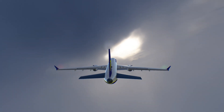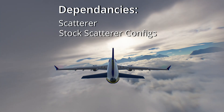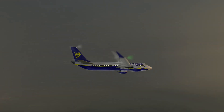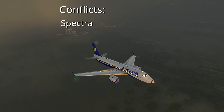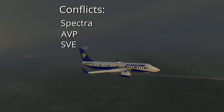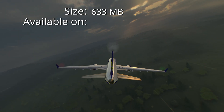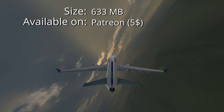Let's talk about the mod dependencies. This mod requires stock Scatterer configs installed as well, and Environmental Visual Enhancements. It conflicts with other mods that include clouds in their packages, such as Spectra, Astronomer's Visual Pack, Stock Visual Enhancements, and any other mods that work in a similar way. The size of this mod is medium to large, at 633 megabytes.